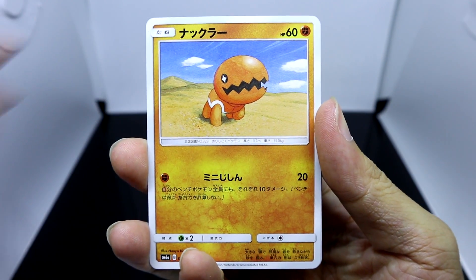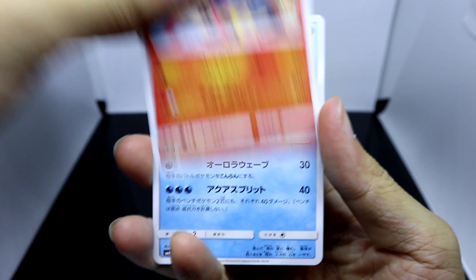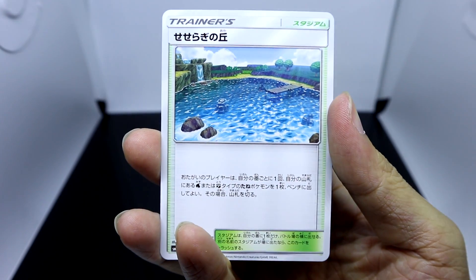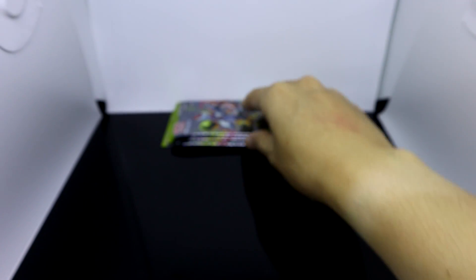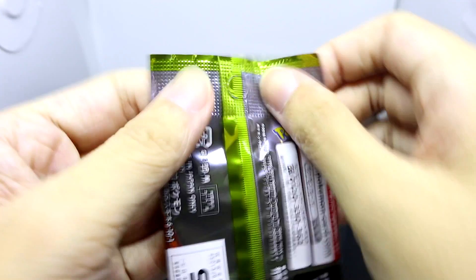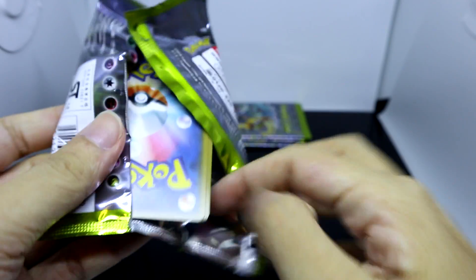Here we have Seedra, Trapinch, Sliggoo, Milotic — there we go — and Brooklet Hill, where you fight Totem Wishiwashi. I believe we are only left with four packs, so this is pack number 12 of the first 15. There are a total of 30 packs — this is a full-size booster in the Japanese TCG.